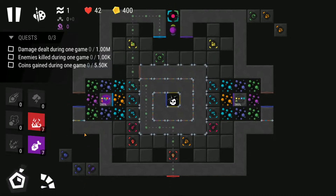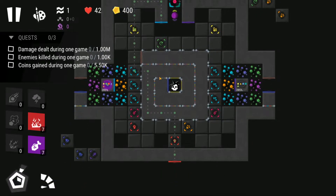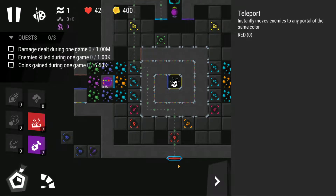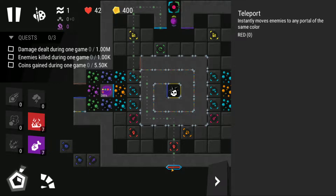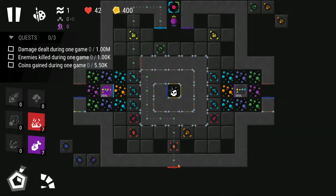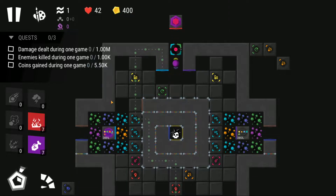In this particular case, you can see the map is quite different from the usual. The base is going to be up here and there is a teleport. So when the enemies reach this point right here, they're going to automatically teleport into the base — so it's pretty much game over. The three quests are damage dealt during one game, enemies killed during one game, and coins gained during one game.